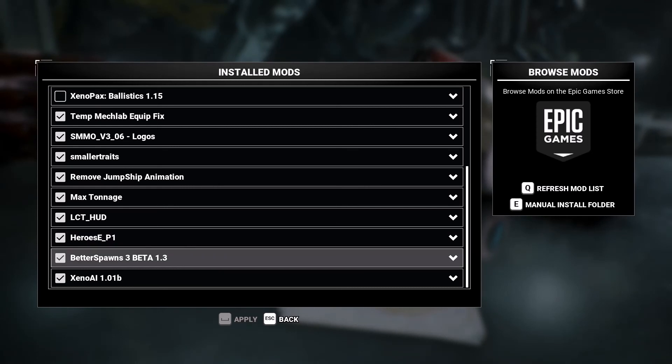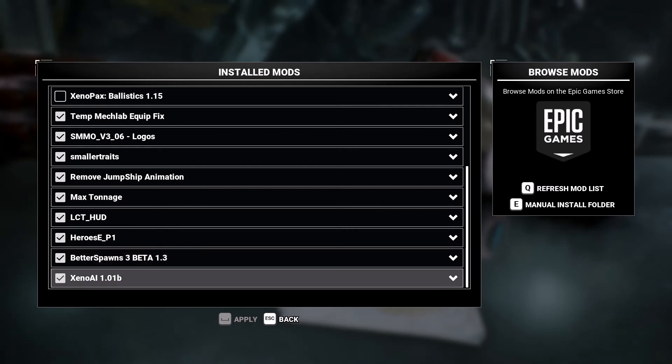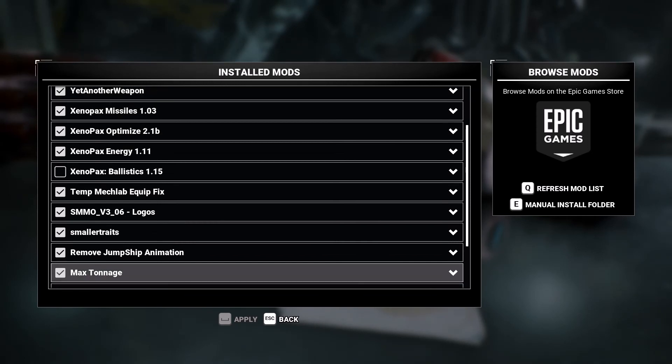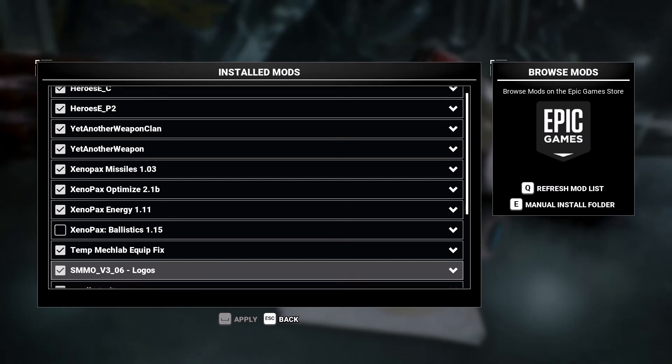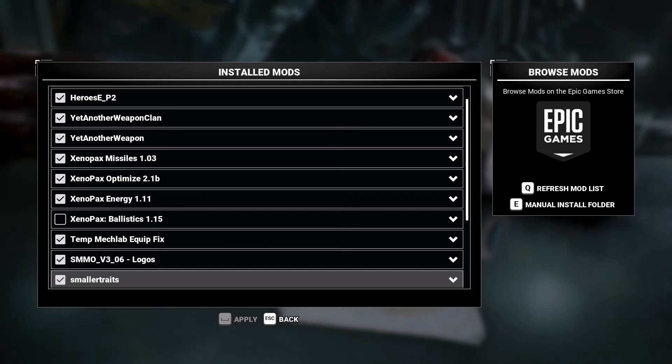Better Spawns 3 Beta is the version of Better Spawns that's compatible with the new DLC. Xeno AI is part of the Xeno optimization or rebalance suite — that's a really good mod as well; it helps with your squad mates' piloting as well as enemies. The next part I'm just going to go straight into a fight — enjoy.